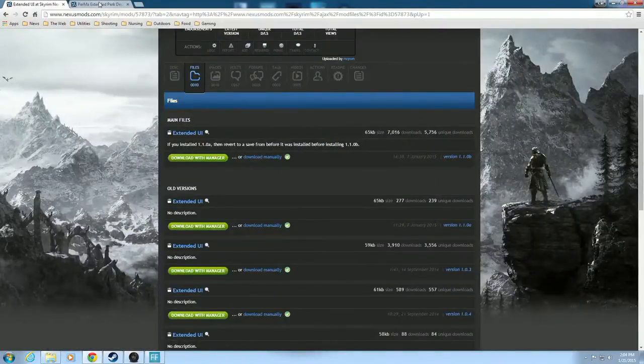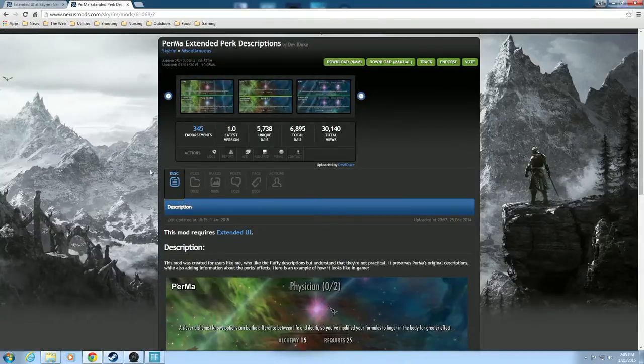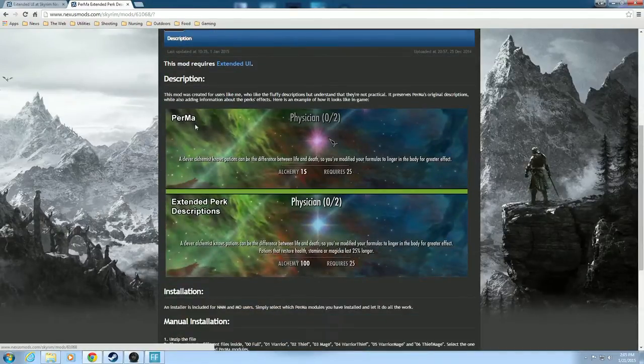We are discussing this mod — Perma Extended Perk Descriptions — and it's Nexus Mod 61068, done by Devilduke. Devilduke did Defluffing Perma that did a very similar job, but this is the more refined version, and he renamed it and moved it around a bit. You can see from the pictures — this is Perma Vanilla, just like you saw in the demonstration: 'A clever alchemist knows potions can be a difference between life and death, so you've modified your formulas to linger in the body for longer effect.'